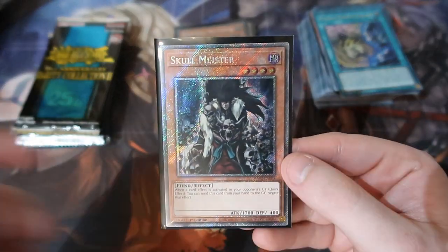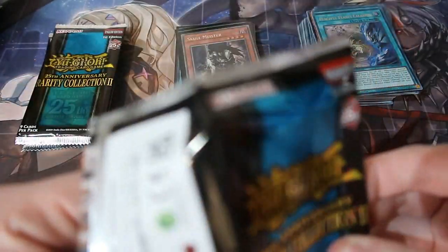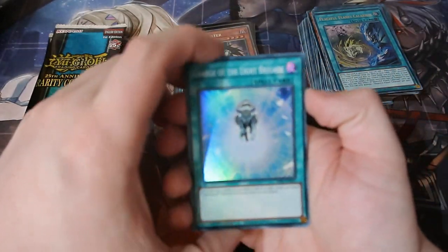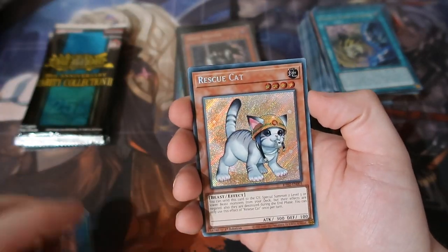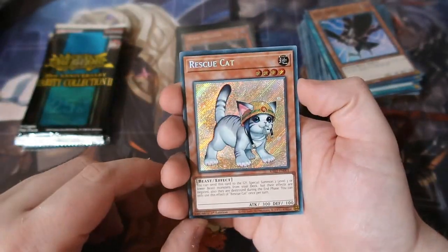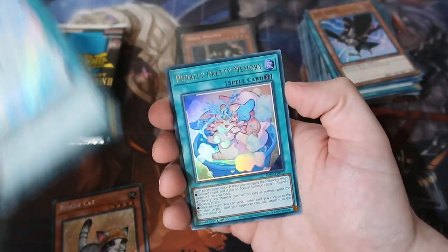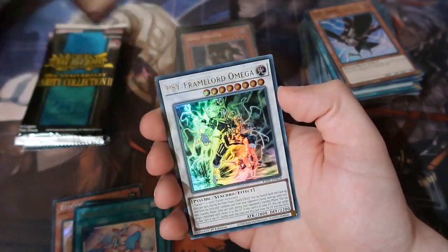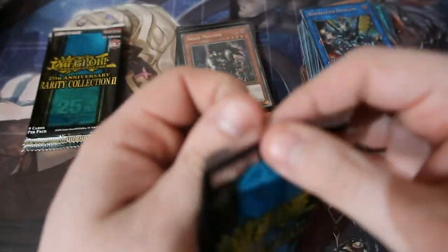Very good, very nice. Next pack. For the Light Brigade — we've got the Lightsworn Ascendant, Diddy Crow, a Rescue Cat alternate artwork, baby! That is good. I like that — a Lightsworn Brigade secret. And Dragon, the Fantastical Dragon Omega, and Barrel Dragon. That was a bit of a dud but it's still a good card.